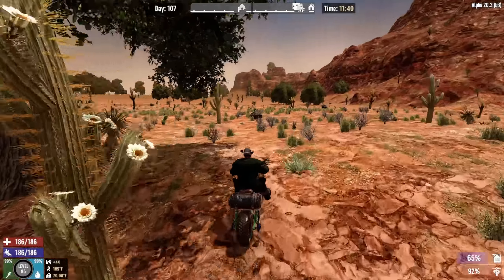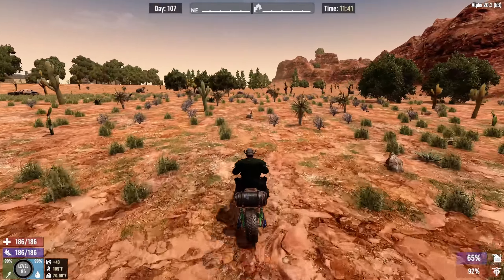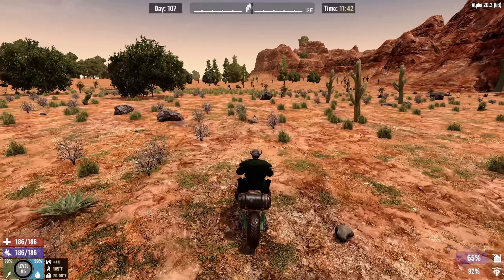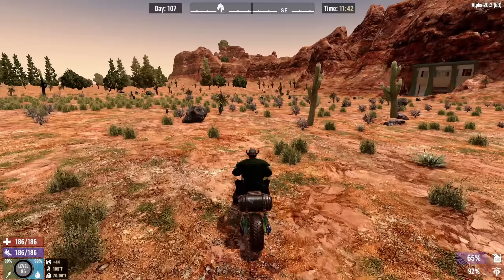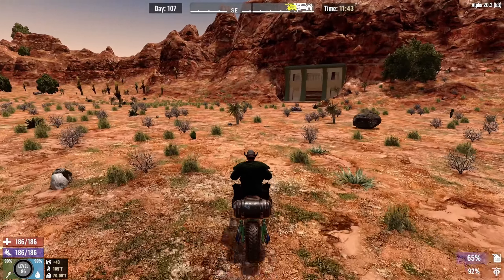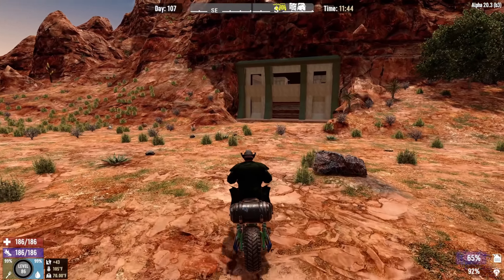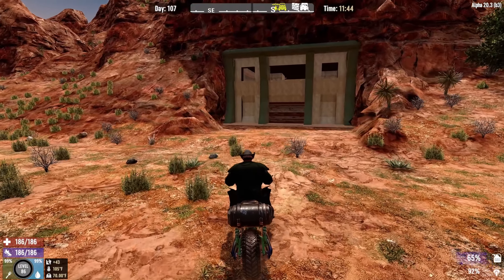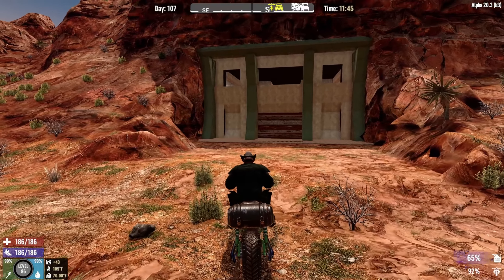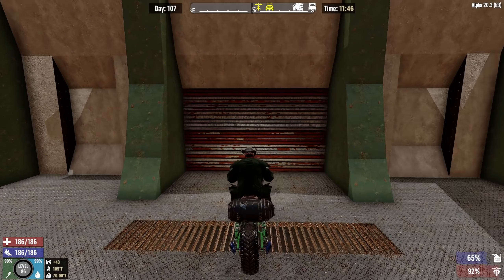So if you've seen many of my bases before, you know I have a huge tendency to combine horde bases and crafting bases all into one. On the Totally Not Prepared server, I had already built the community horde base, so I decided to build myself a separate crafting area just to see what I could do with it. And that's how I came up with the idea for the vault here. If you see the outside of it, it doesn't look like anything too fancy. But once we get inside, this is one of the most gorgeous designs I think I've ever come up with. The lighting in here is just incredible.